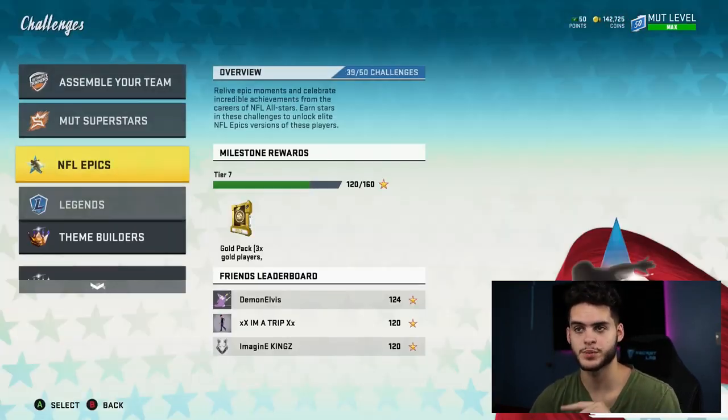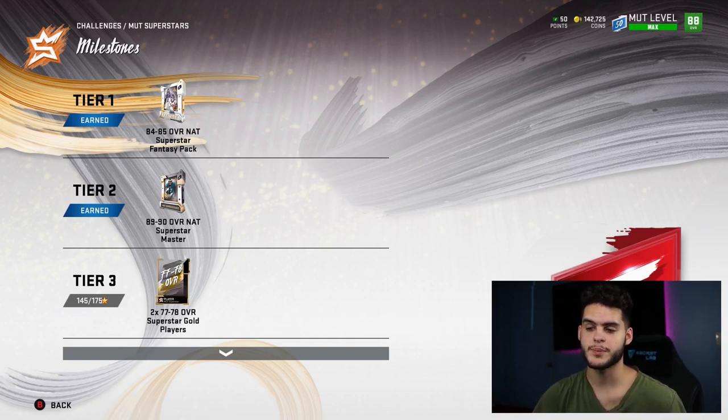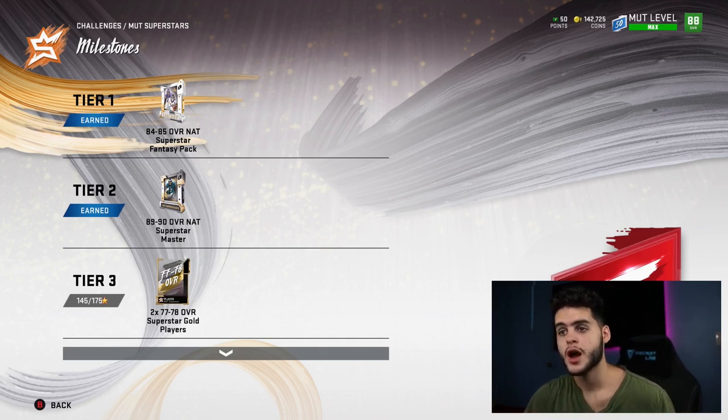Also don't forget the MUT Superstars milestones. Get to 145 stars for Tier 1, which is a free 84 to 85 NAT pack — Phillip Lindsay is a great running back to take from there. You also get an 89 to 90 superstar pack, so I'd recommend waiting in case you get Todd Gurley before taking Lindsay from the first one. Between House Rules, MUT Superstars milestones, you're getting a free 89-90 twice, an 87, and an 84-85 — that's three stud players on top of everything else, plus close to a million coins.